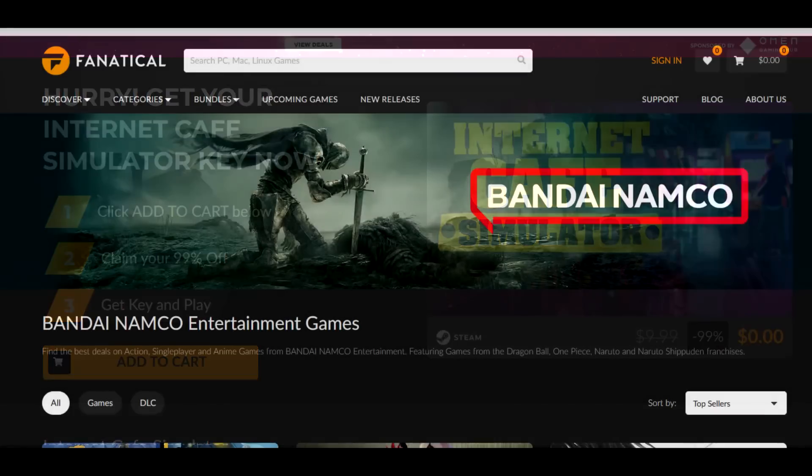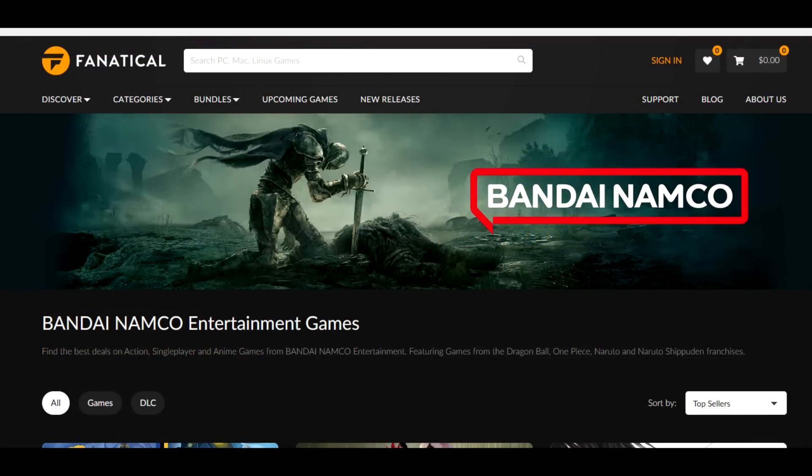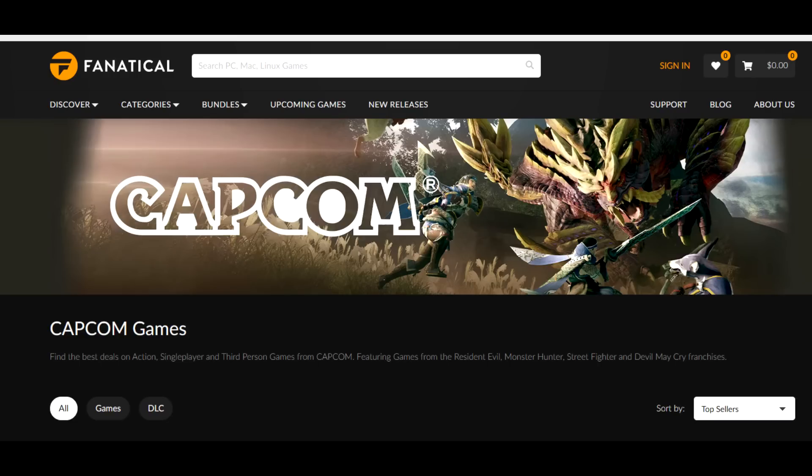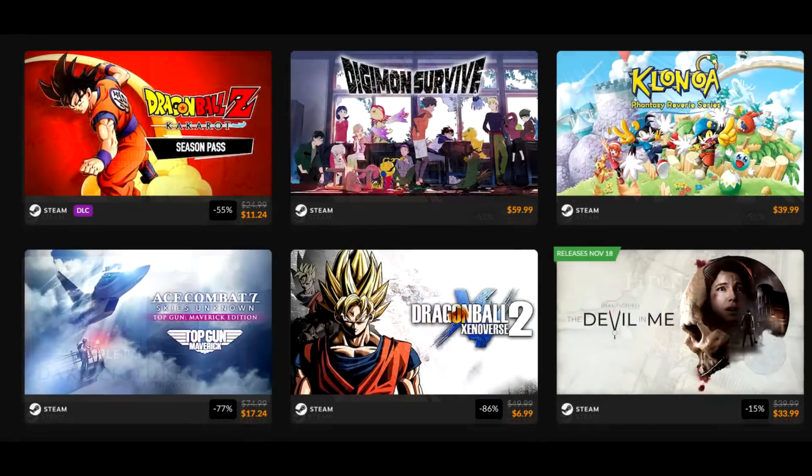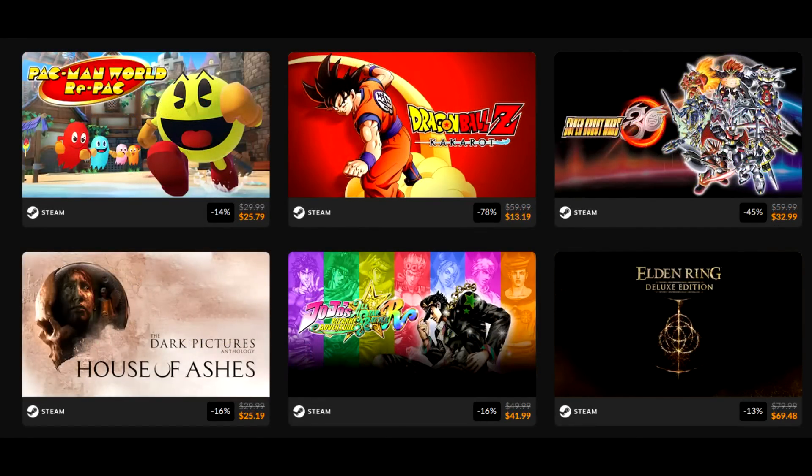Speaking of Fanatical, they are running a ton of great game deals right now. They have a Bandai Namco publisher sale and a Capcom publisher sale running concurrently. The Bandai Namco sale is quite good — you've got Tales of Berseria on sale for $4.74, which is a ridiculous deal. A lot of people think Tales of Berseria is the best Tales game. I wouldn't go that far, but it's a great game with one of the more compelling main characters — not just in a Tales game, really in any video game. Velvet is just a very well-done character.